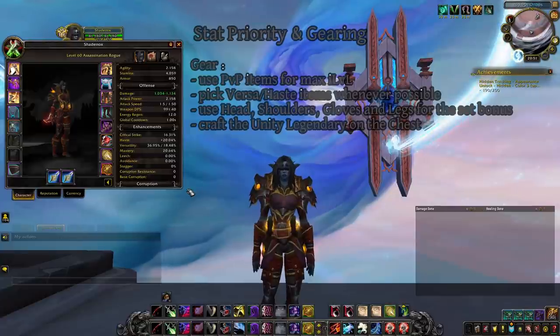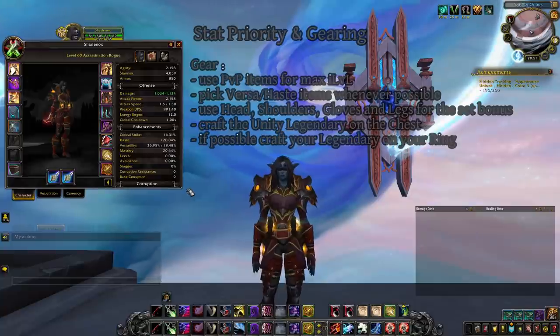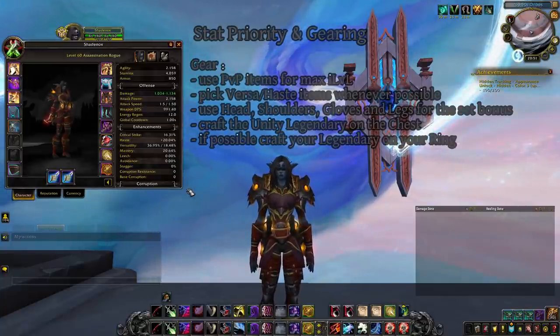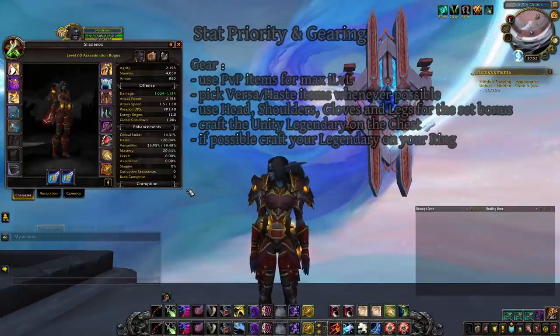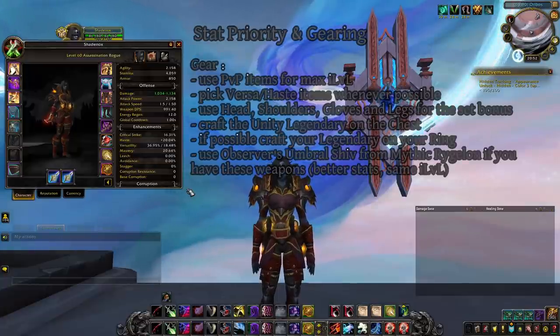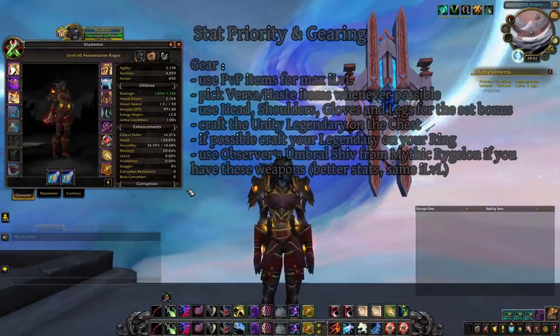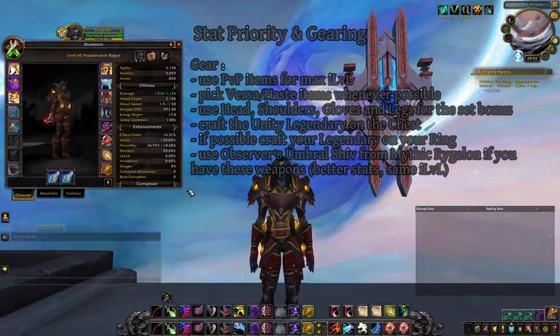The Covenant legendary Unity is best used on the chest as that's where you get the most stats. If you use the legendary Dust Walker's Patch, craft it on the second ring to have Haste and Versatility on that slot. If you use any other legendary that can't go on a ring, your second ring should be the Mastery/Versatility ring from the PvP vendor. High-end mythic raiders can find daggers with Haste and Versatility on the last bosses of the new raid, but the PvP daggers are more than fine.